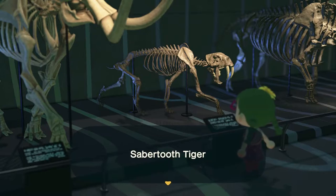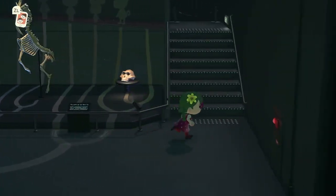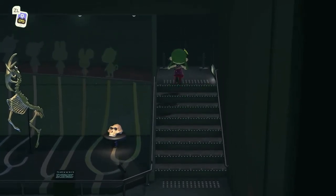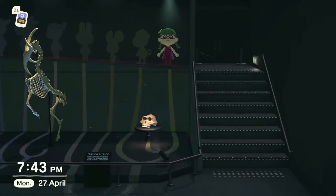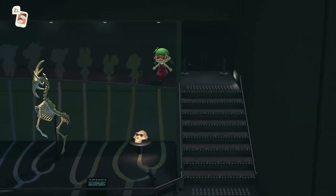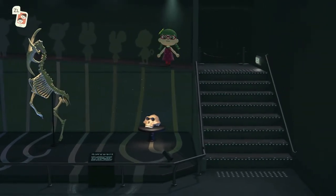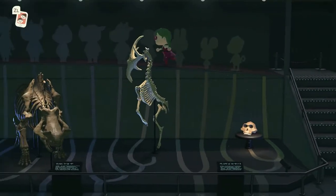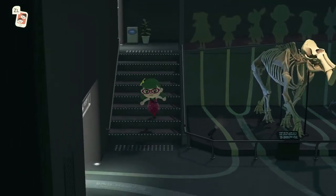Then we have — that's a saber-toothed tiger? Yes. Oh wow, look at all these cool dinosaurs and things. Oh my goodness. And then back there — yay! You're definitely supposed to stand there. You can see a light comes on when you stand in that spot. Adorable. So yeah, that's the fossil part of the museum. I'm gonna go and check and see if I can get another painting.